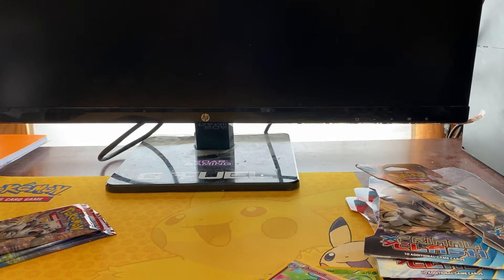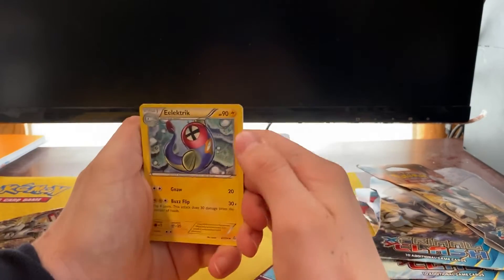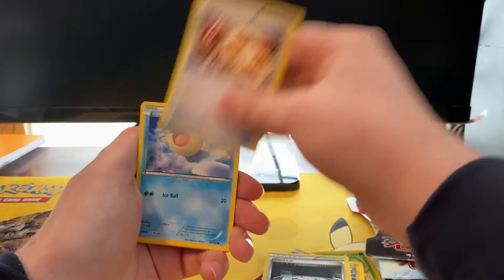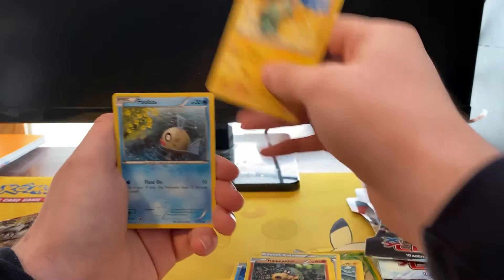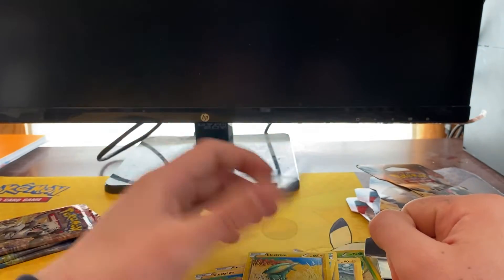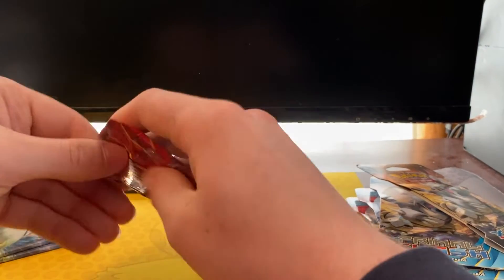I know loose packs are usually not the best for pulls, but I need the commons. Pack two: Electric, Silent Lab, Groudon Spirit Link, Seel, Honedge, Aipom, Electric Feebas, Electric reverse, and Ninetales regular rare. Nothing so far, but I need the commons so I'm not too worried.